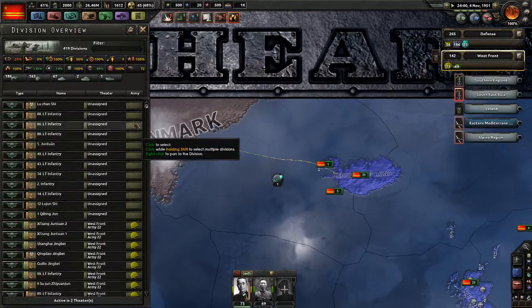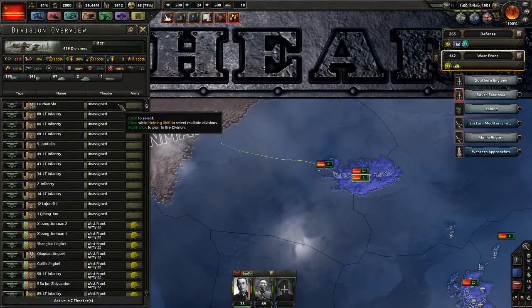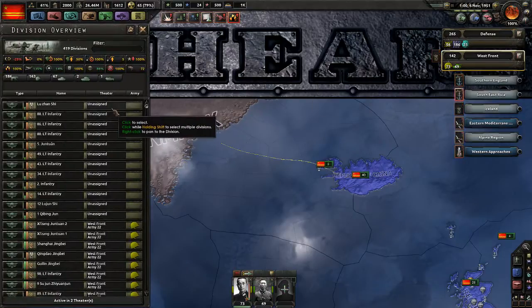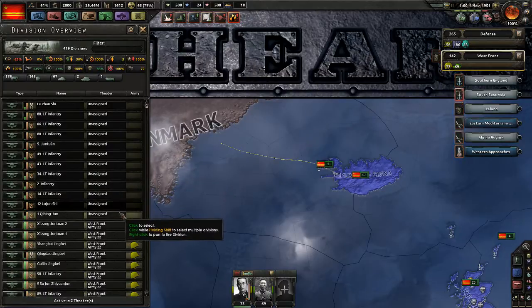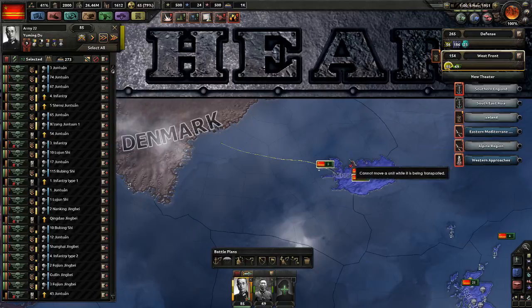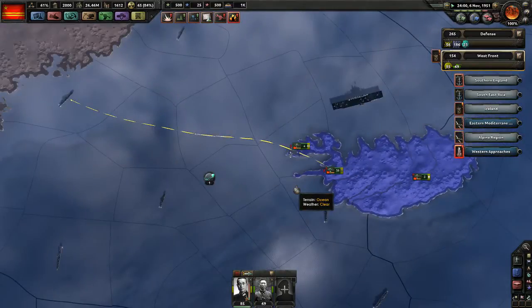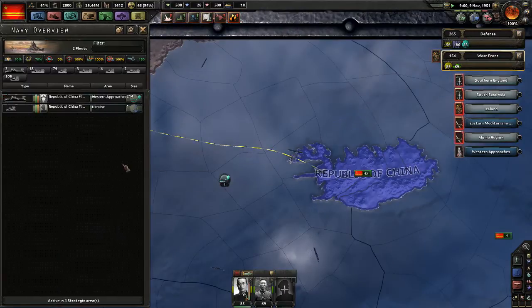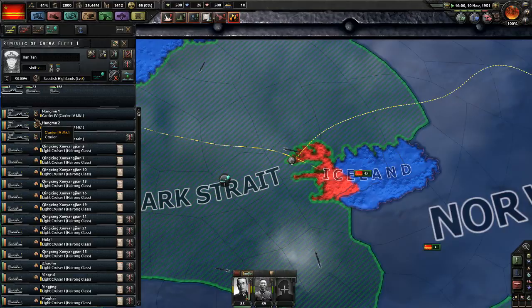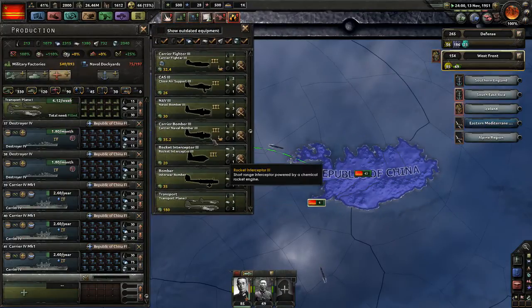Do we have any foreign troops left? I have units that are not assigned again — those are the guys that were repelled. That's completely stupid but it happens anyway. You're all where you should be, no need to change anything. Oh, we already have three carriers — which reminds me, we should maybe start producing those planes. Where are the carrier variants? There's one.